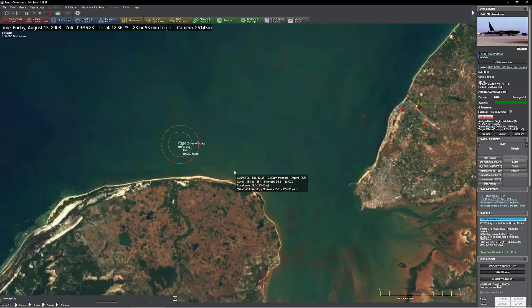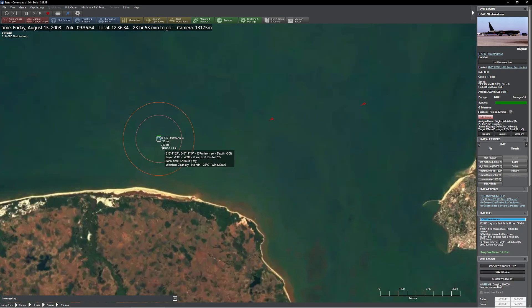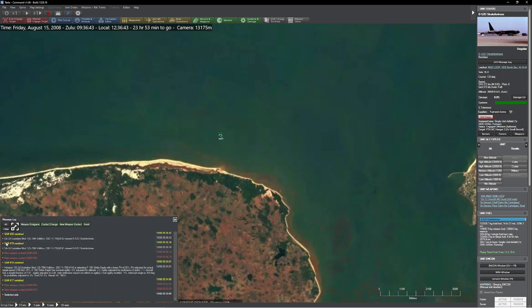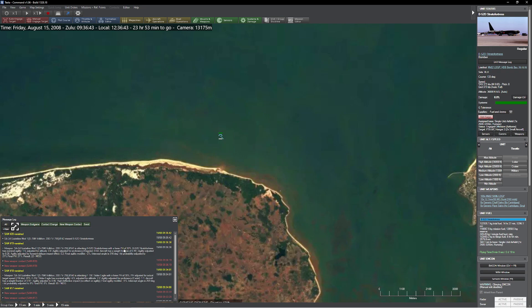Our SA-2 fires. The B-52 crew sees it coming and executes their turn, trying to put the missile at nine o'clock. Of course, we're dealing with a B-52, so we're not going to go that fast. We're slowing down in the turn — that's going to happen given how big we are. The first missile comes in and either goes by or does not detonate. Here comes the next one, and we get nothing. The B-52 has a 1.5 agility — not much.